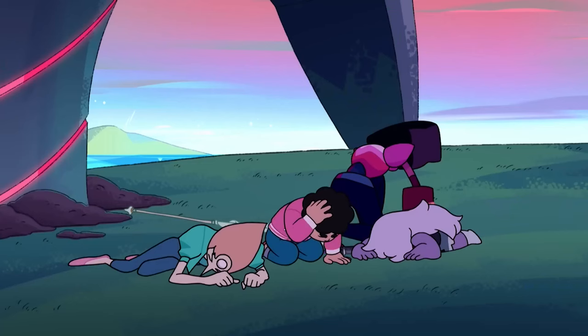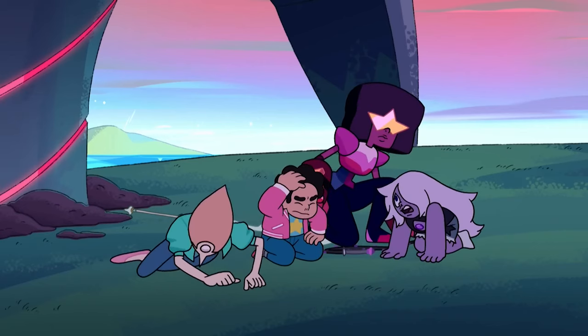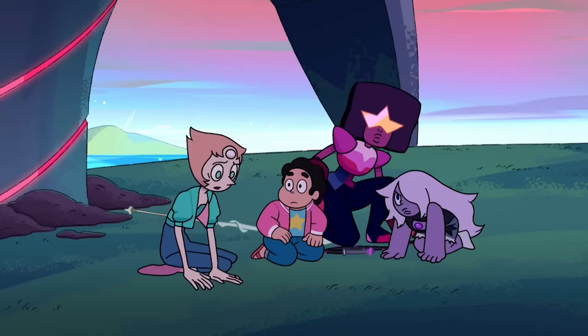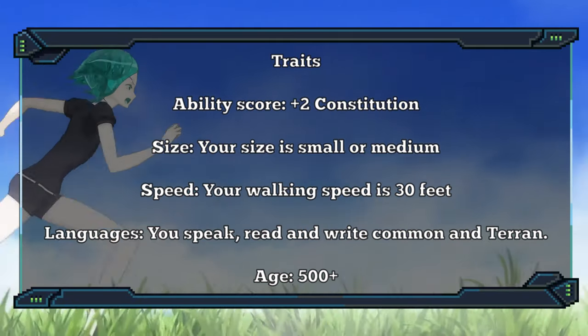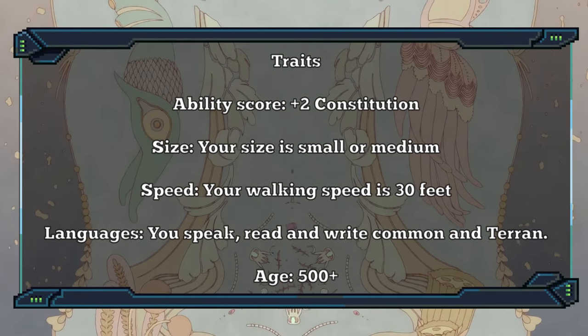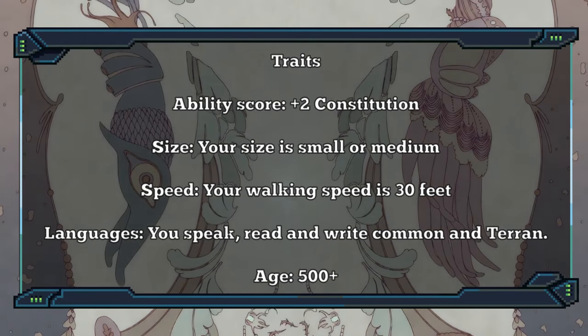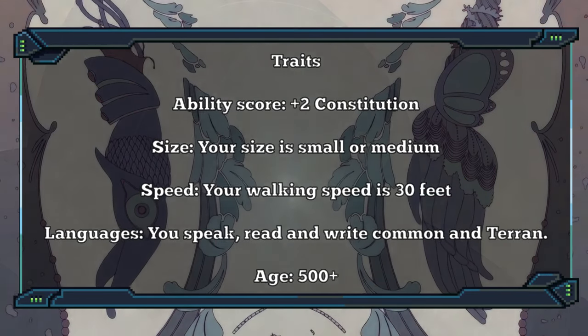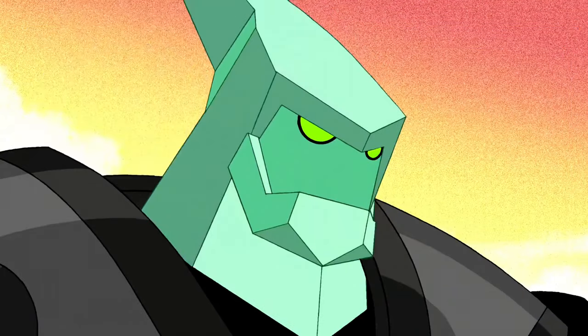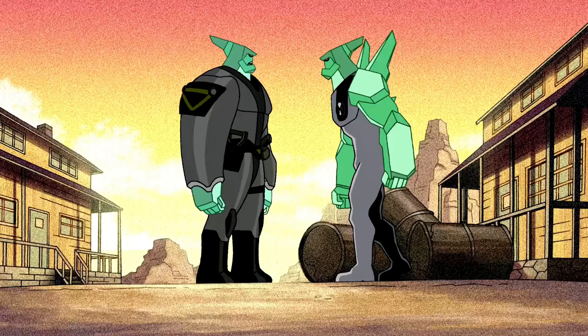Before we get to the actually interesting parts of this lineage, let's take a quick look at the boring stuff. Your size is medium or small, speed is 30 feet standard, and you speak both Common and Terran, the language of the Plane of Earth. Your age — well, you're a rock. You can be as old as you want, but at least 500 years old unless you're newly formed.